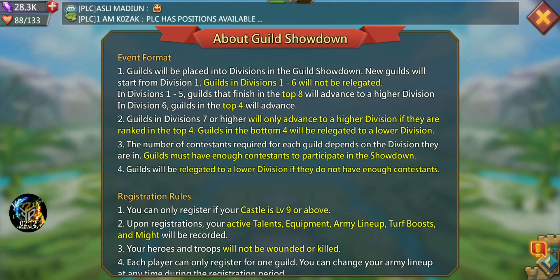Let's take a look at the actual rules and event format. Guilds will be placed into divisions in the Guild Showdown. New guilds start from Division 1. Guilds in Divisions 1 through 6 will not be relegated. In Divisions 1 through 5, guilds finishing in the top 8 advance to a higher division. In Division 6, the top 4 will advance. Guilds in Division 7 or higher will only advance if ranked in the top 4, and guilds in the bottom 4 will be relegated to a lower division.